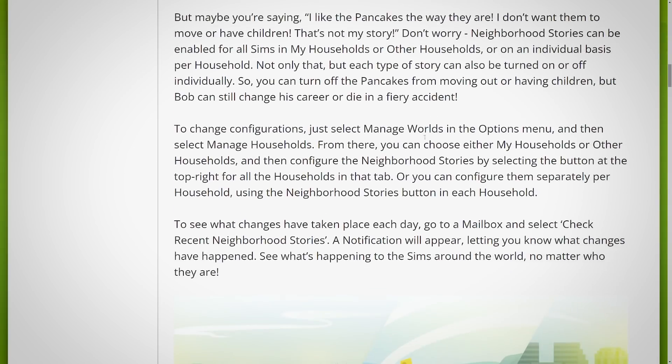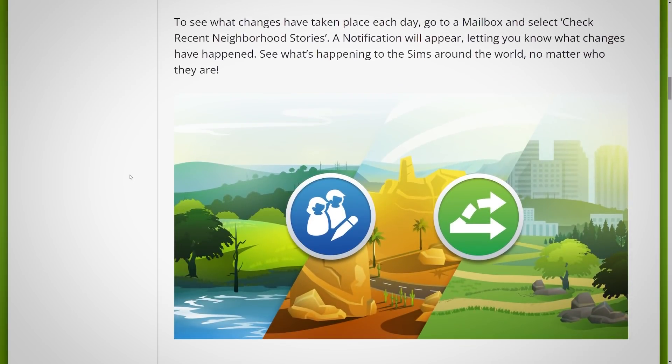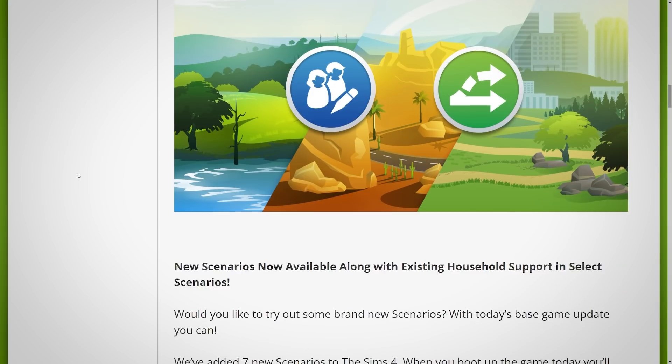To change configurations, just select Manage Worlds in the Options menu and then select Manage Households. From there, you can choose either My Households or Other Households and configure the neighborhood stories by selecting the button at the top right for all households in that tab, or configure them separately per household using the neighborhood stories button in each household. Thank you, Sims team — this is what we've needed. To see what changes have taken place each day, go to a mailbox and select Check Recent Neighborhood Stories. A notification will appear letting you know what changes have happened. See what's happening to Sims around the world no matter who they are. Here is a little graphic promoting the new neighborhood stories changes — pretty darn cool.